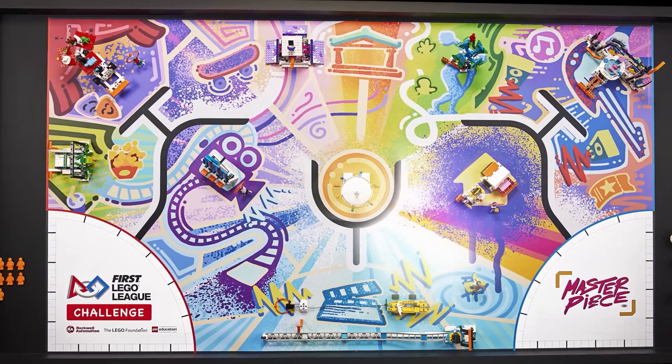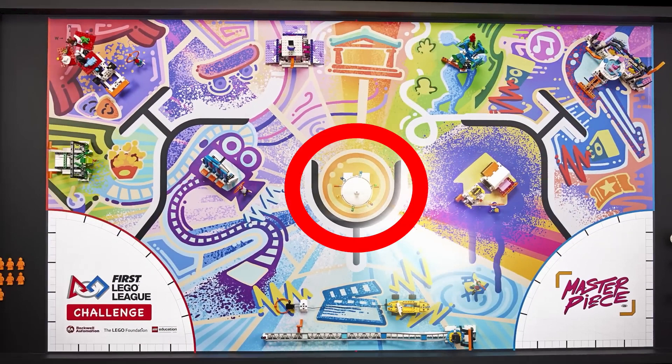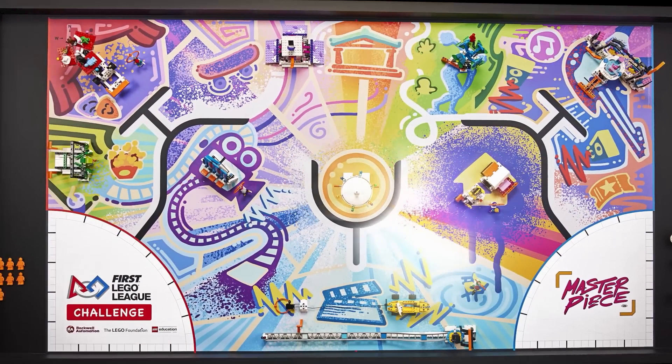Another change from previous seasons is that there are no apparent shapes outlined for scoring objectives. In previous years, we had colored circles to place and match colored objects, and black outlines for various tasks such as scoring the yellow truck in the Super-Powered season. There are some places on the map that may be used to score, such as the popcorn, theater masks, skateboard, temple architecture, music note, movie theater ticket, and center orange circle. I believe the orange minifigs that start in the west home may be placed in or touching these pictures on the map.